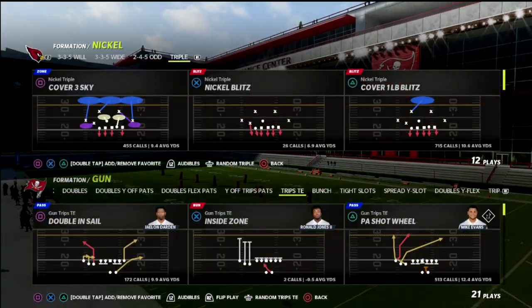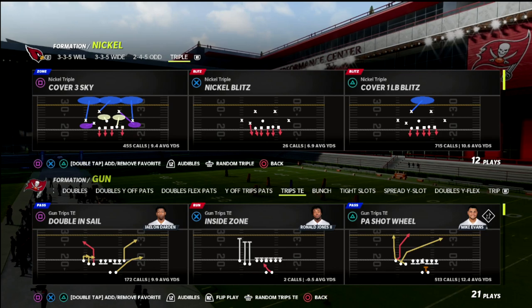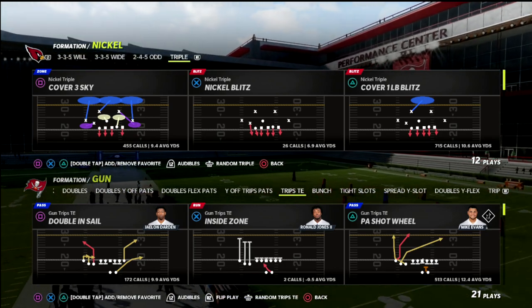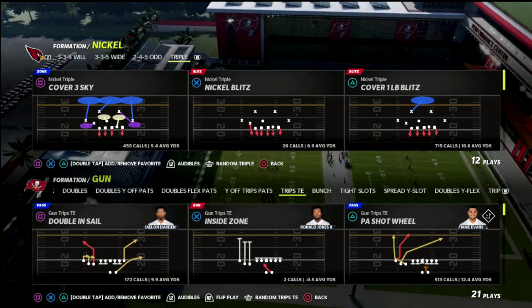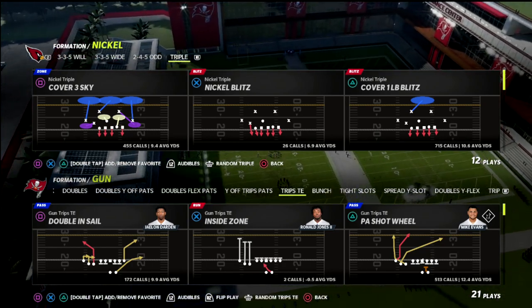In this video, I'm going to show you how you can get instant pressure against Trips Tied In even when they block their tight end and their running back out of what I would argue against anybody is probably the best pass protection that you could possibly have in this year's game.